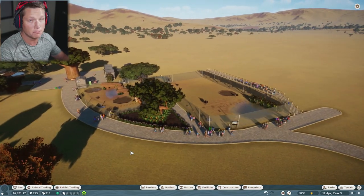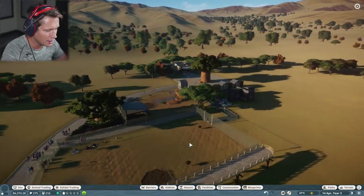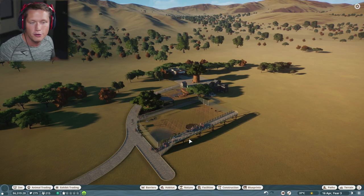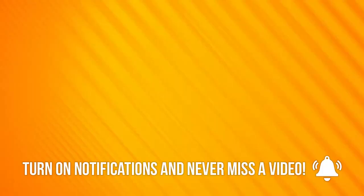We've got a pretty good looking zoo, we're making some money, and things are off to a great start. I'll see you guys in the next episode — it's gonna be time to get a new animal and build a new habitat. We're gonna have some fun with it. Peace out!